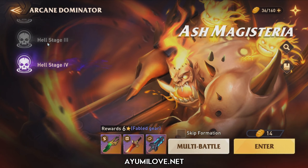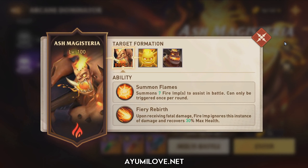Another important thing to note is that Helmode Stage 3 and 4 will drop Fabergears. As you can see, this type of gradient — the purplish and other background color — indicates it's a Fabergear. Fabergears will have some additional stats on top of regular substats. One thing that makes Helmode Stage 3 and 4 difficult across all Arcane Dominator dungeons is that bosses have additional abilities.